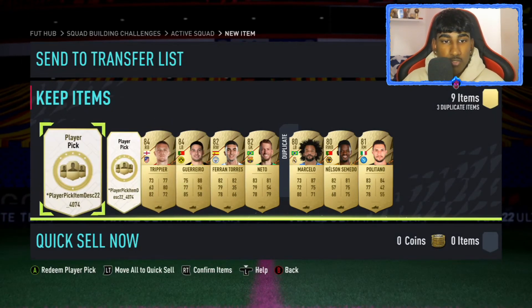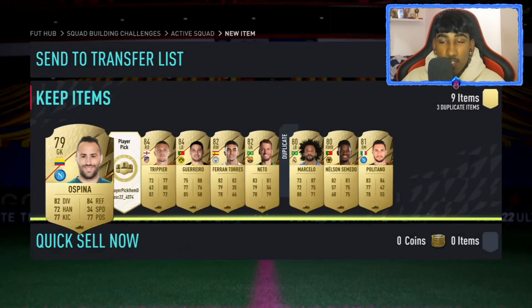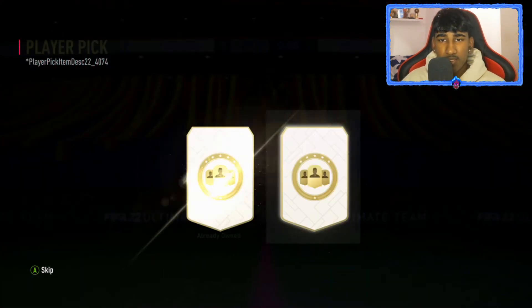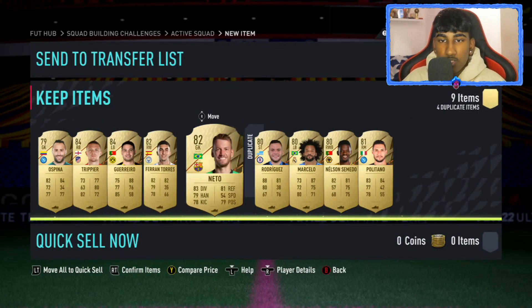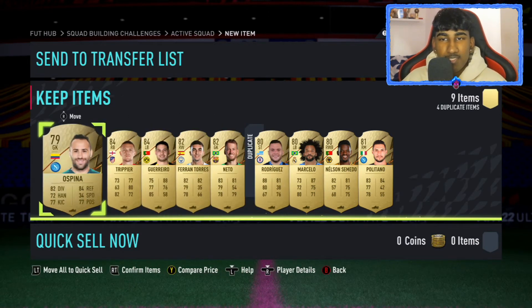Last two player picks. Going to go with the left one first — come on, just get me some high rated players, that's all I need. Nope, that is not what I need. Last player pick — hopefully we can get a board. As long as we get someone high rated, I'm happy. There hasn't been a sight of any walkout — I mean, it is out of two players, so I can guess why. And nothing — I'm going to pick Rodriguez because we already got Nelson Samedu. Two 84s, a couple of 82s. The lowest rated was 79, I think, and then we got an 82. Hazard.